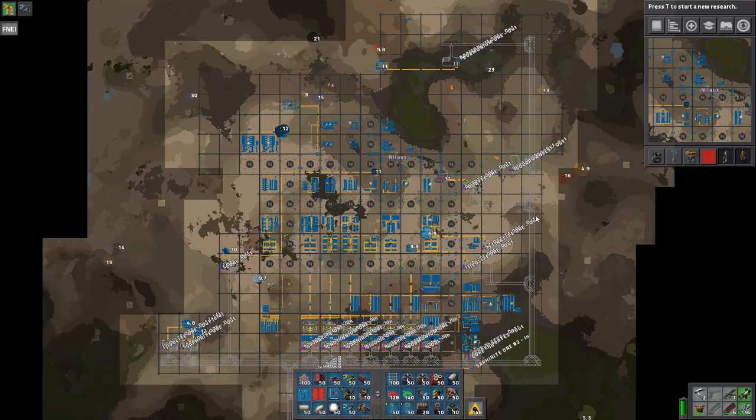Hello and welcome. My name is Nidaus. This is episode 46 of our Let's Play campaign, Angel's Mods tutorial Let's Play. It is no longer really a tutorial series but more a general Let's Play where we try some new things out, so that's what we're gonna focus on.